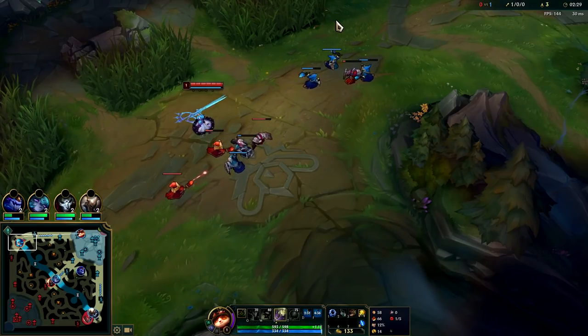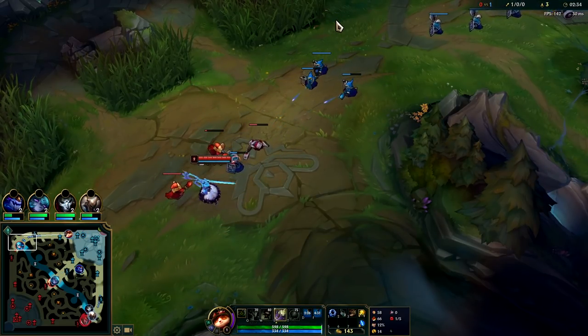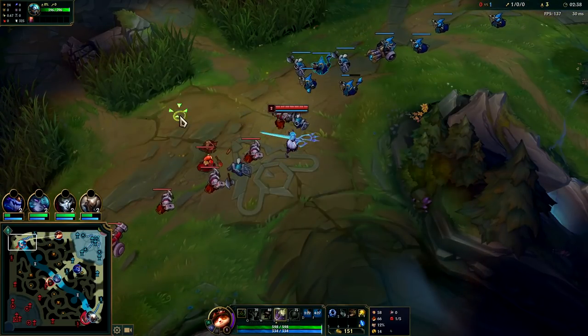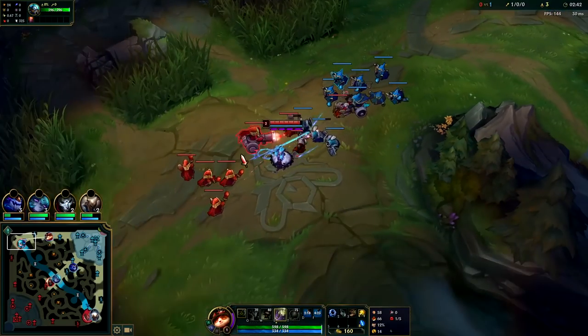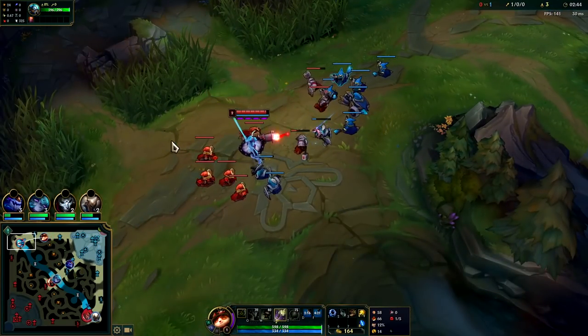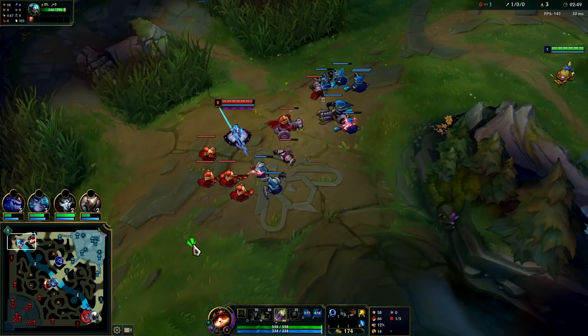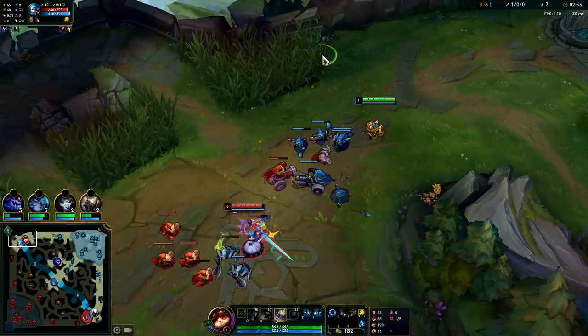She's going to try to hard shove this wave but I technically had two more minions so she should try to freeze it. I thought she was hard shoving but now it seems she's realized I do have more minions. At least I have an item advantage. If you're up against a melee champion, getting an early pair of boots is really nice — lots of champions, whether it's Garen or Gwen, can only kill you if you don't kite them out very well.